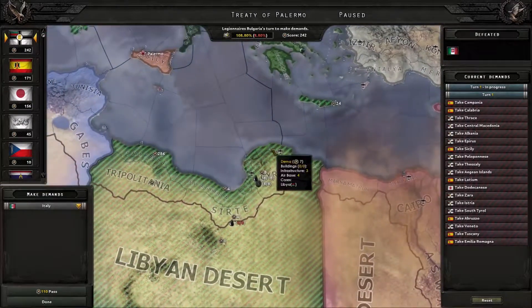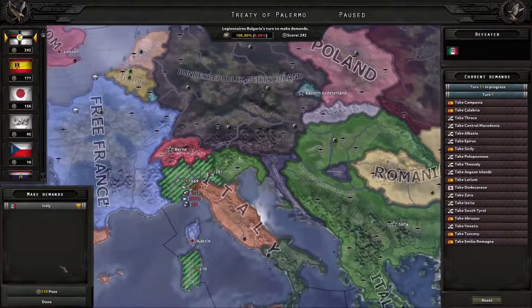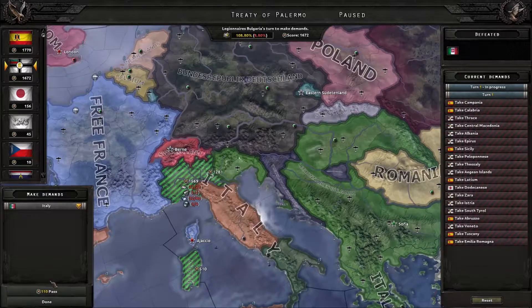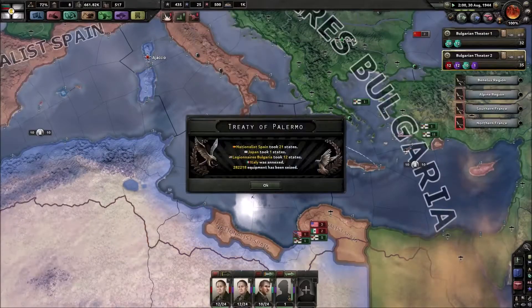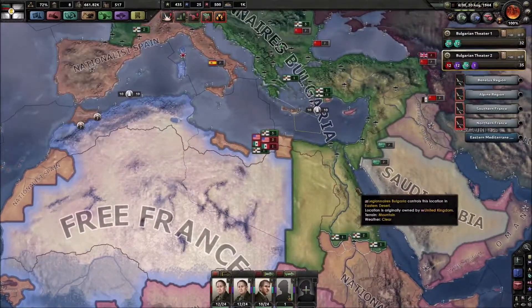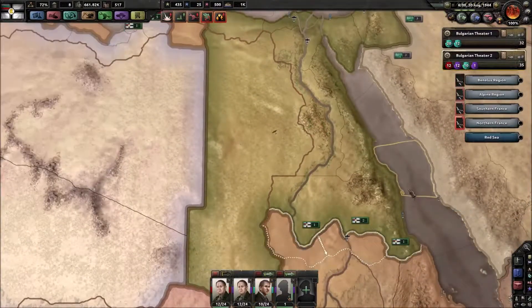What else should we get? Probably nothing in Africa yet, we don't need that. We don't need this as well - all we need to do is defend it. We can't take that. Let's just say we're done. We can't take that - pause - can we take it now? Nope - pause - yep, we can take it, perfect. Alright, I think we're done.